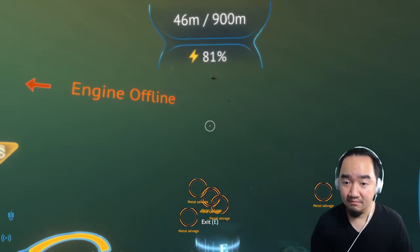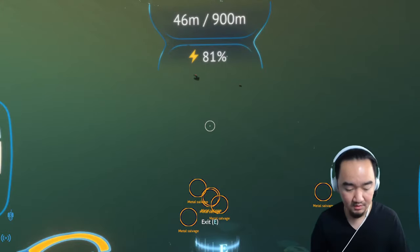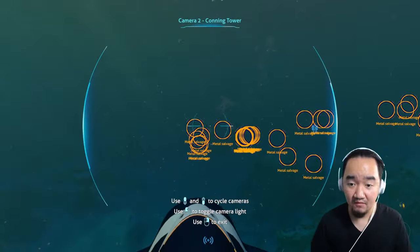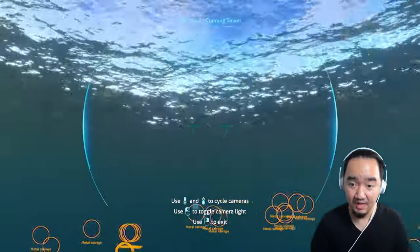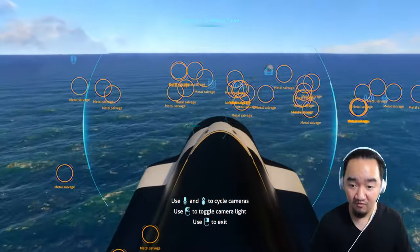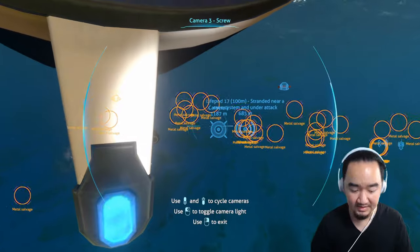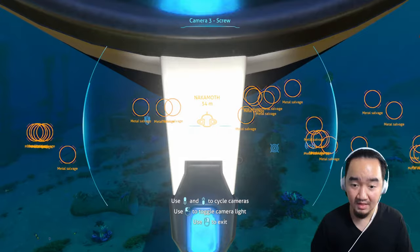Just want to show you guys how to go up and down with the Cyclops. If you want to go up, press Space — that makes the Cyclops go up. Look at that, I'm flying! And if you want to go down, press C — C will make the Cyclops go down.